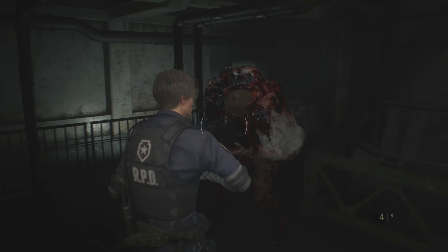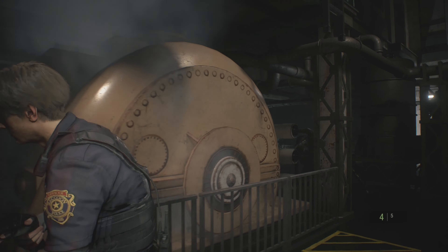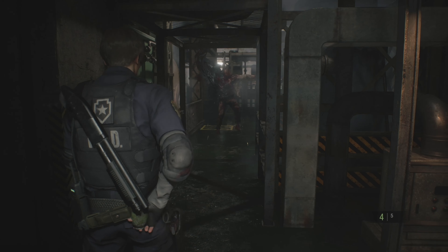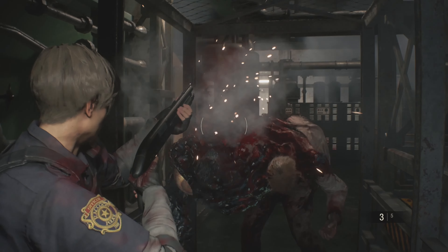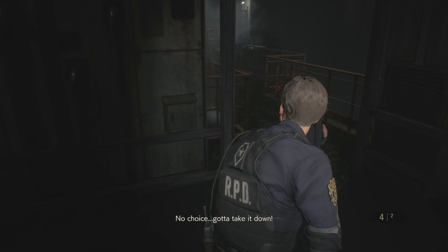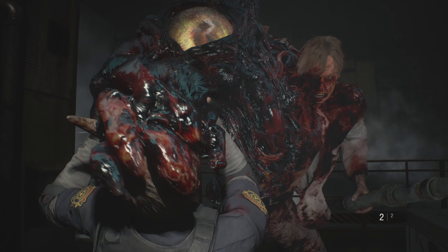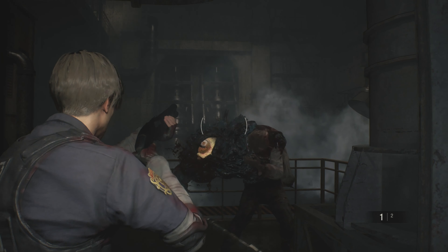Make sure you have the shotgun — at this point you should have no problem getting it; you all know where it is. There's a grenade downstairs before you come into this room that you can grab and use against this guy. Doing this the way I did it is kind of hard because I had to get through a lot of this with fine health and not take any damage, which is honestly not an easy task even on Standard — it doesn't take many hits for Leon to go down completely.